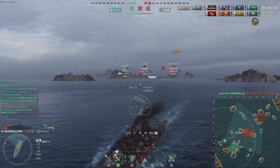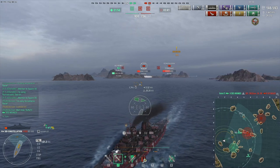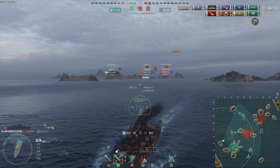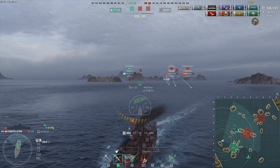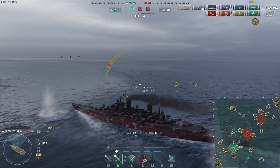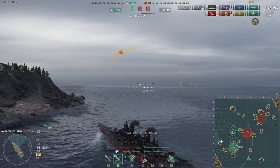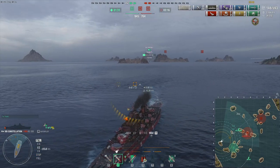And now we just leave because we just win by points. Even if the Des Moines and the Hipper go down, that would still be a questionable points lead. Oh god, I'm down to less than 2k HP — okay, we definitely aren't gonna fire. Wait, where are those torpedoes? Where did they come from? How long have they been there?